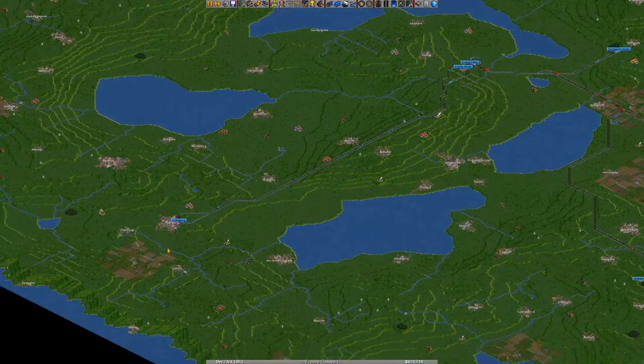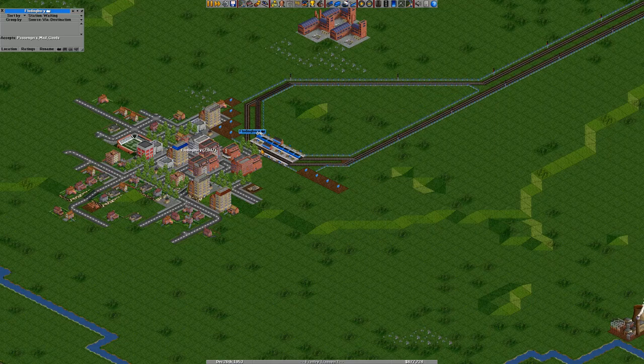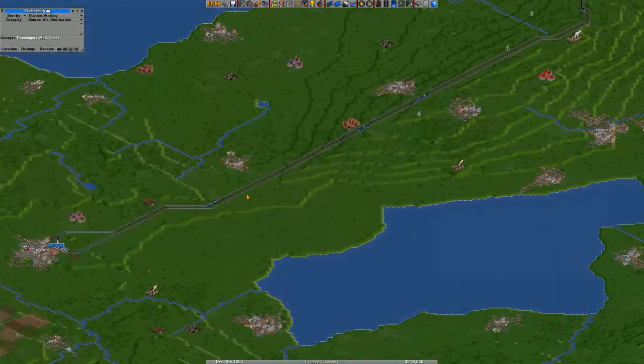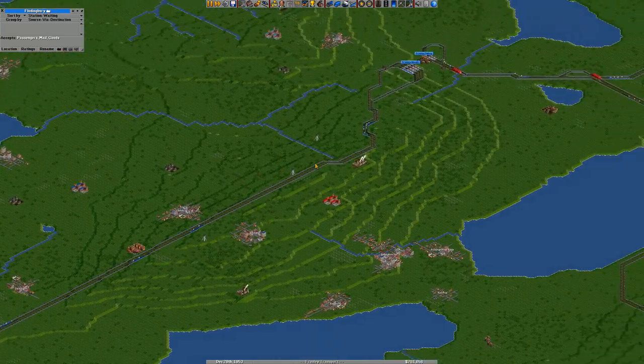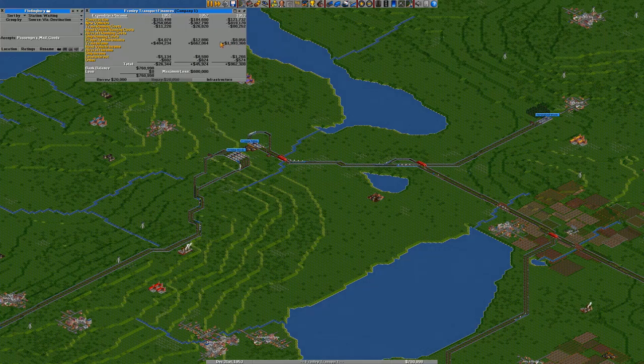In the last episode, we did a line down here to drop off goods to this station, which is earning me $50,000 to $56,000 a trip. They're coming through nice and quickly. Our income is perfect — it's exactly where we want it, at $2 million for the year.